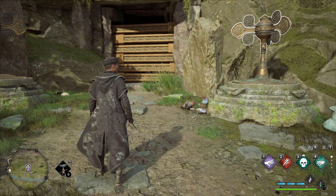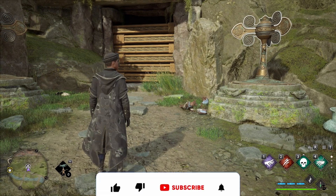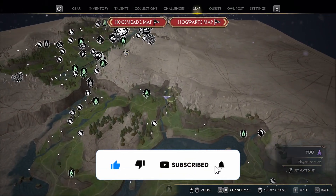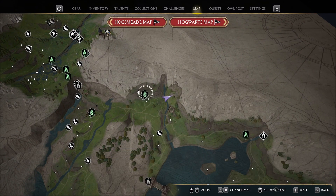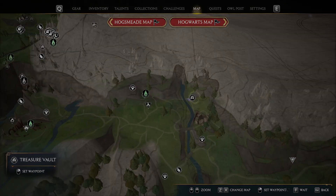Welcome everybody to another video. In this video I will show you how you can solve the chess puzzle in the treasure vault. I am here close to the phoenix mountain cave flue and you just go right here at this treasure vault and let's go in.